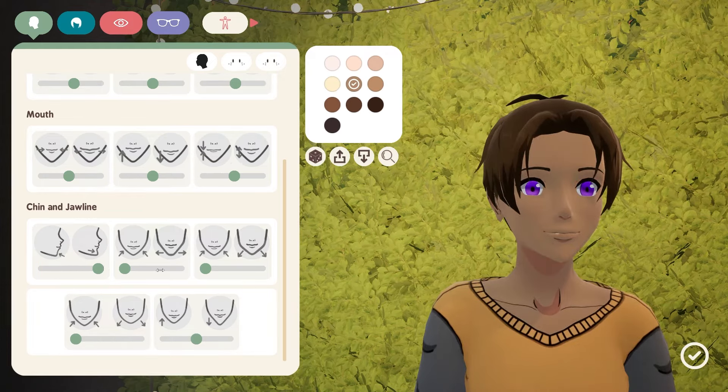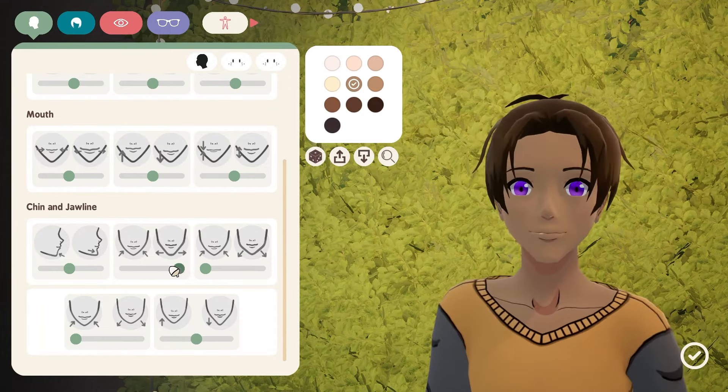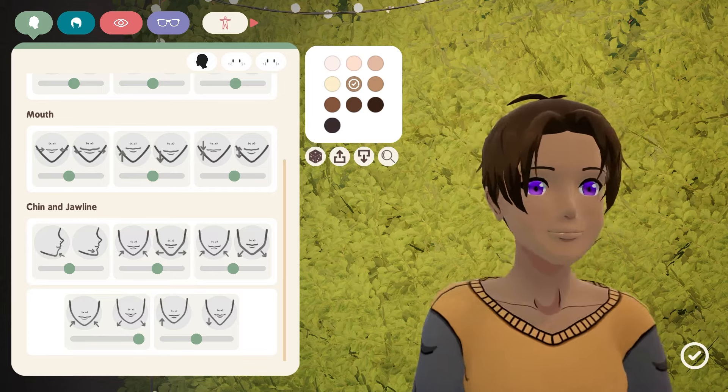We'll move on to the chin and jawline — quite an important section. This is the forward-backwards slider. This is the size of your chin itself — you can make it pointier or squarer. This is your jawline — you can go pretty wide on it. And overall already, this is a good amount of customization. There are sliders — that's great.